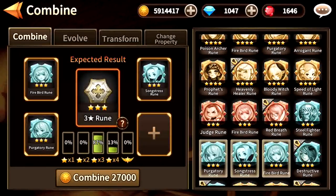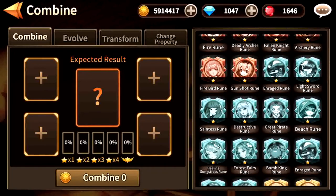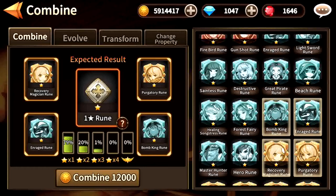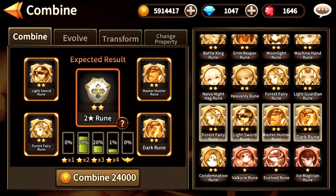In this case, when we combine 3 stars, we don't ever get a chance to get an awakened rune this way. So I recommend for combination: 1 star to get 2 stars, and 2 stars to get 3 stars.